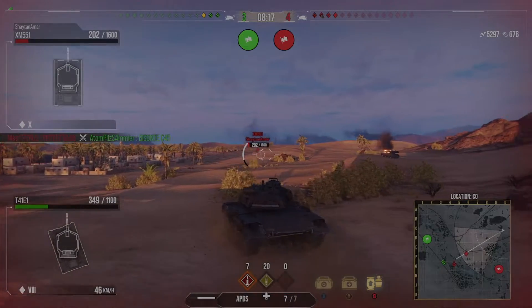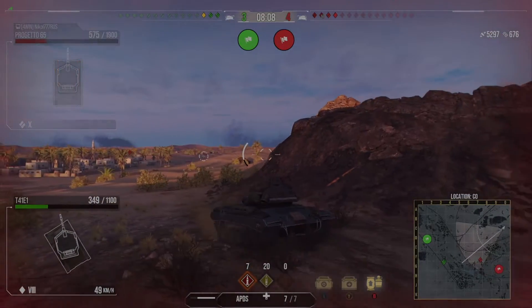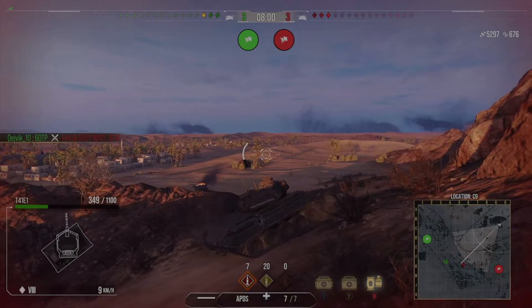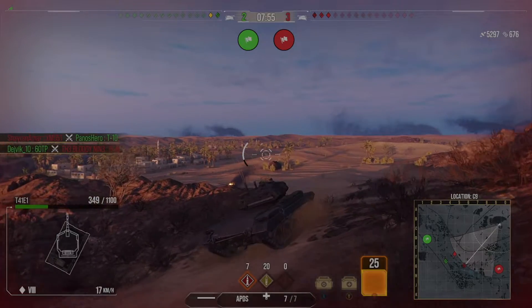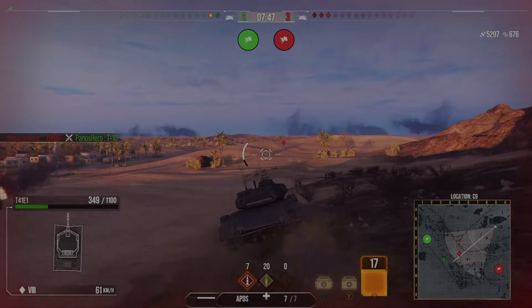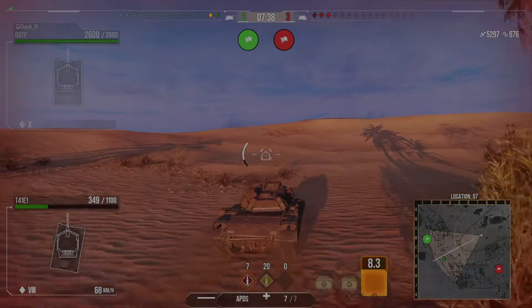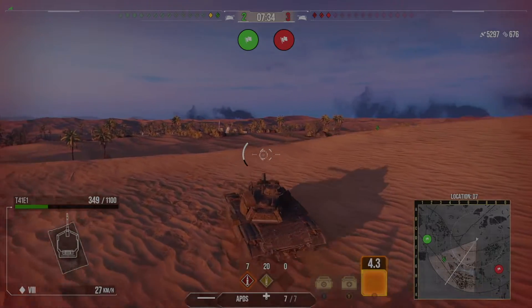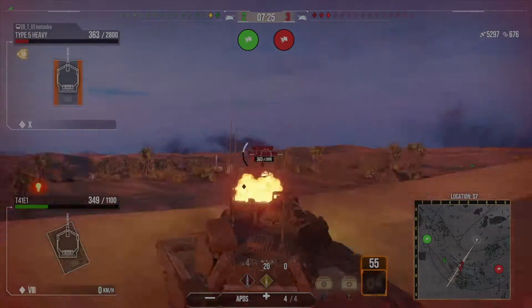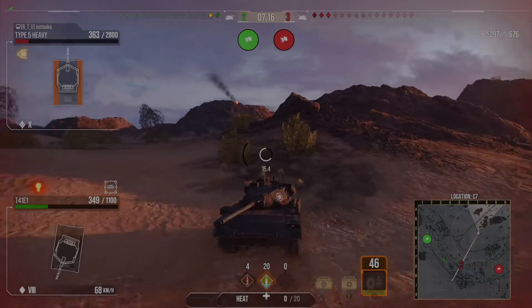Thankfully the Sheridan has been put down to two shots for me, which does change things, but I still need to be careful because I'm a one-shot. If I could eat one shot off of him it would change matters, but I can't. I'm trying to play cagey, abuse my view range, and be careful — conscious that we're now in a 2 versus 3 and I'm not helping my heavy tank. I poke up here looking for the Sheridan and make a mistake — I try to shoot the Type 5 with 175 pen, which obviously doesn't work. All I've done is give away my position to the light tank.